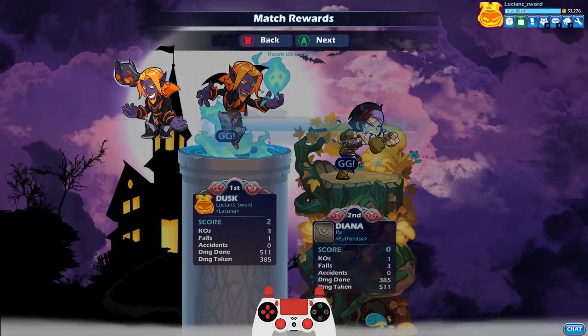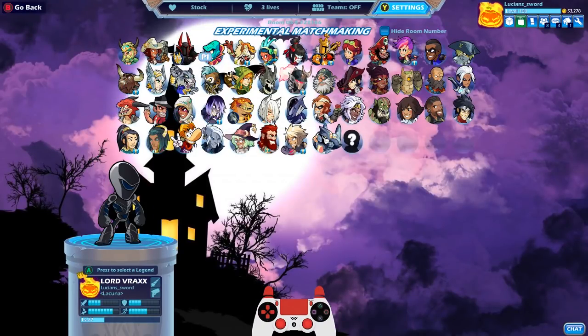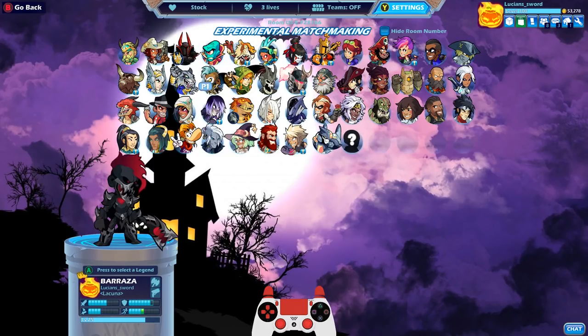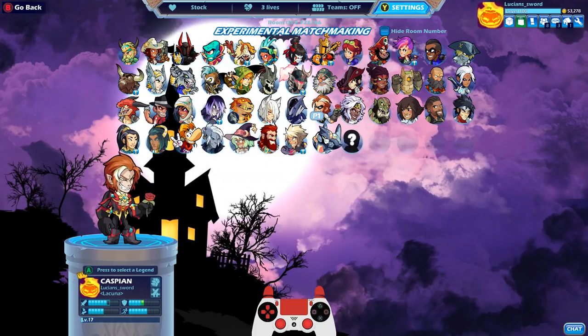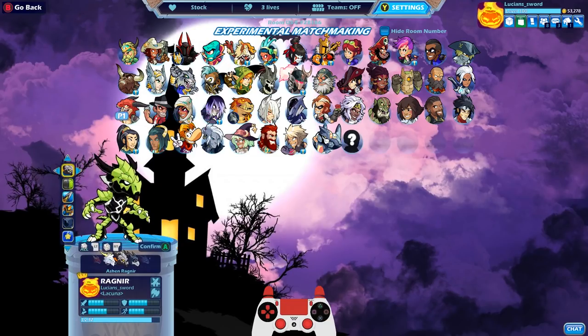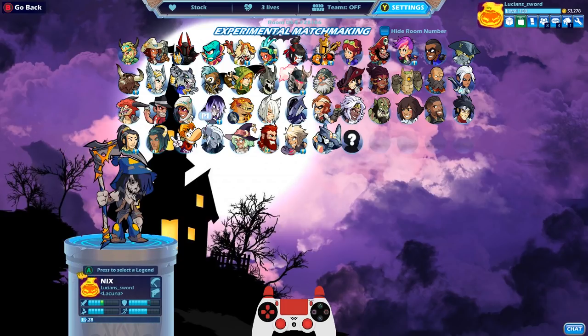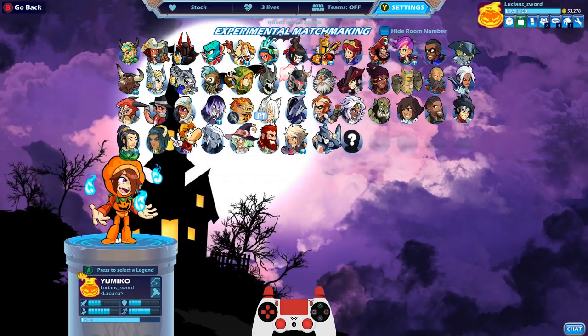Thank you for watching this episode of Brawlhalloween. I'm going to be doing another Brawlhalloween video for the other legends that have Halloween skins — we've got Skela Zuri, Bewitching Scarlet, tons of other Halloween-themed skins, Caspian, and the werebat Ragnir. I might be doing videos on all these guys. As always, be sure to subscribe for more Brawlhalla content. This is Lucian Sword — I hope to see you in the next video. Take it easy, guys!